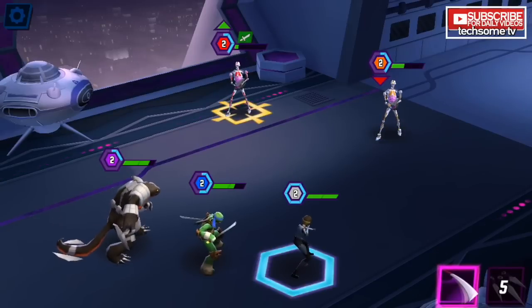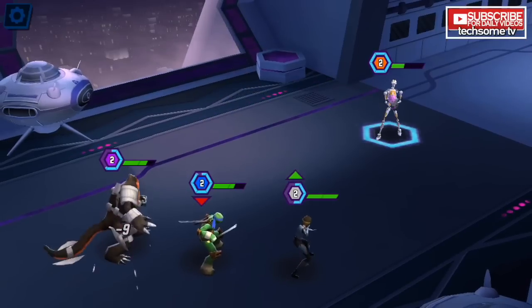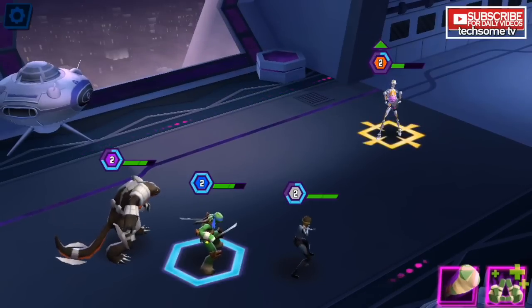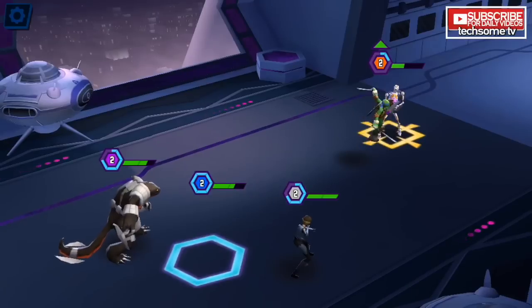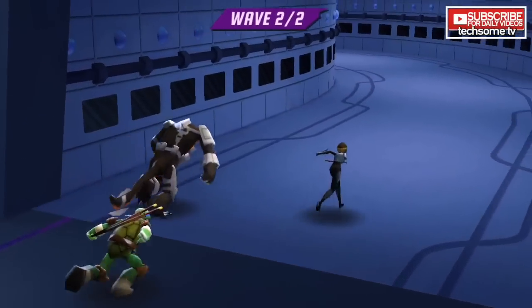For a limited time, play and experience an all-new chapter based on the summer's blockbuster Teenage Mutant Ninja Turtles: Out of the Shadows. When their recon mission goes awry, the Turtles must take on the Foot Clan and fan-favorite bad boys Bebop and Rocksteady.